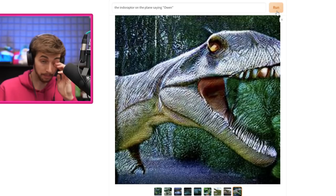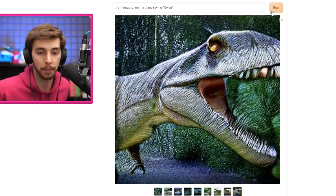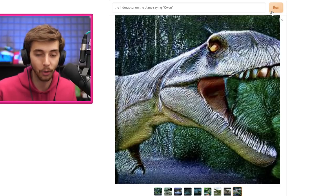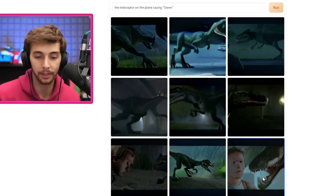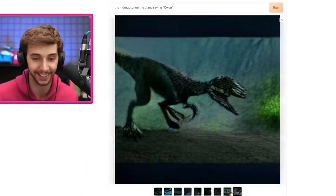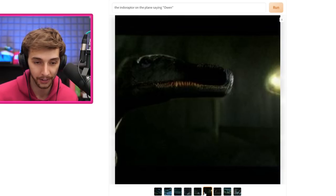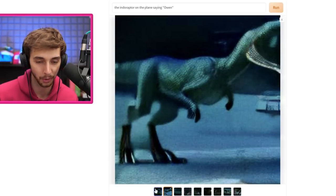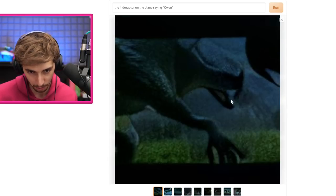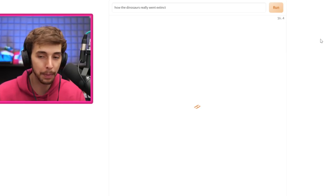The Indoraptor. I mean, really, it should be Blue. But if I type in Blue, or Blue on a plane saying Owen, I don't know whether it would be able to generate anything. It kind of did it, I suppose. That is a weird Owen face. It looks like a xenomorph. Look at that - it kind of doesn't look too bad. These weird dinosaur generations that it comes up with - I kind of like them.